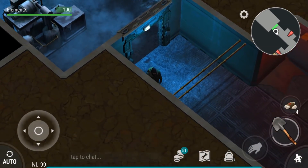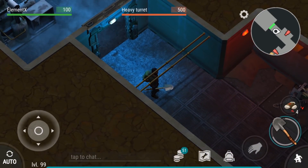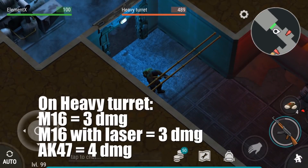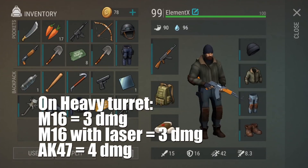Then there's going to be another turret, and this one is a heavy turret. You must kill this turret in order to go to the next one. It is better to use the AK-47 because it does 4 damage instead of 3 damage.